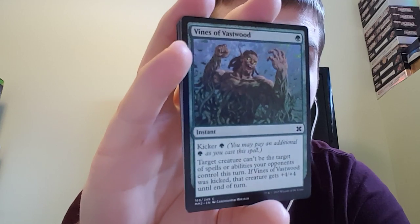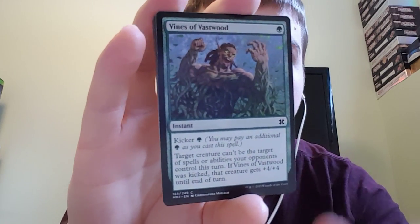Target creature can't be the target of spells or abilities your opponents control this turn. If Vines of Vastwood is kicked, that creature gets plus four, plus four as well — so it gets hexproof basically.